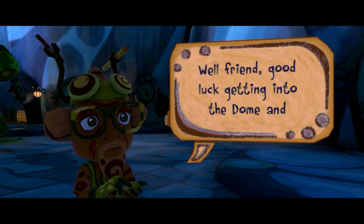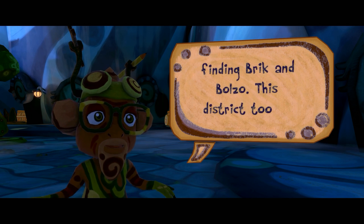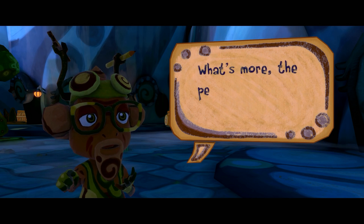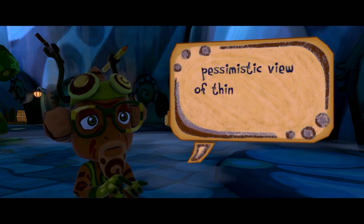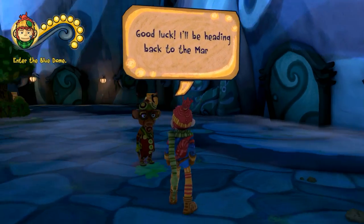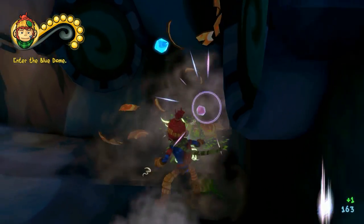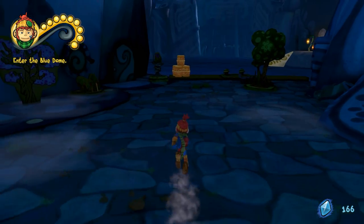Good luck getting into the blue dome and finding Brick and Bolzo. This district took a lot of damage from the bleakness attacks. What's more, the people living here have a rather pessimistic view of things — be easy on them. I'll try, but no guarantees, so I'll probably just punch them a lot and make them different colors as I always do.